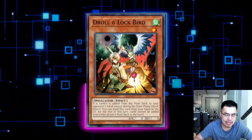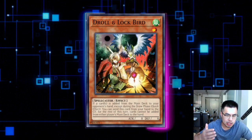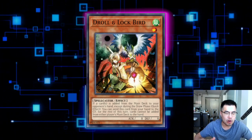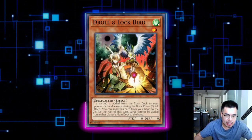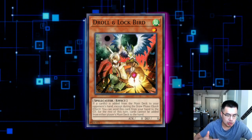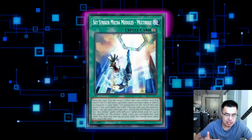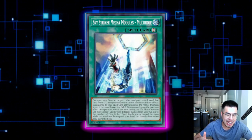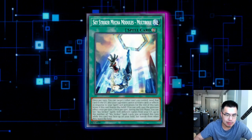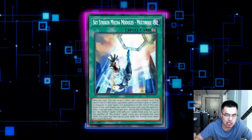Droll & Lock Bird is not very good against this deck. Even though Engage is at two, it's just a -1. We talked about not wanting to go neg against this deck. With Droll, you're not even trading one-for-one — you're hard negating after they already added a card. Also, if they're playing Multi-Roll, they can actually play around Droll by activating a quick-play spell on the immediate resolution of any spell that adds a card, which means you cannot respond. Droll is pretty horrible here. If you're playing it in your main deck, definitely side it out against this deck.